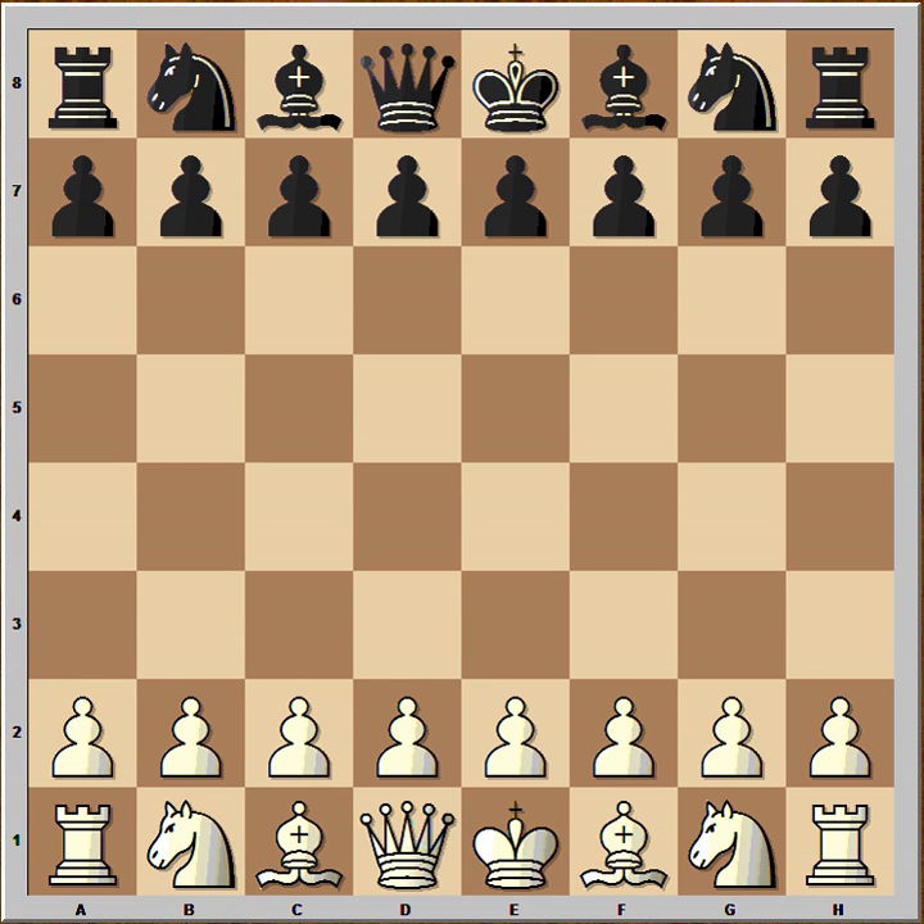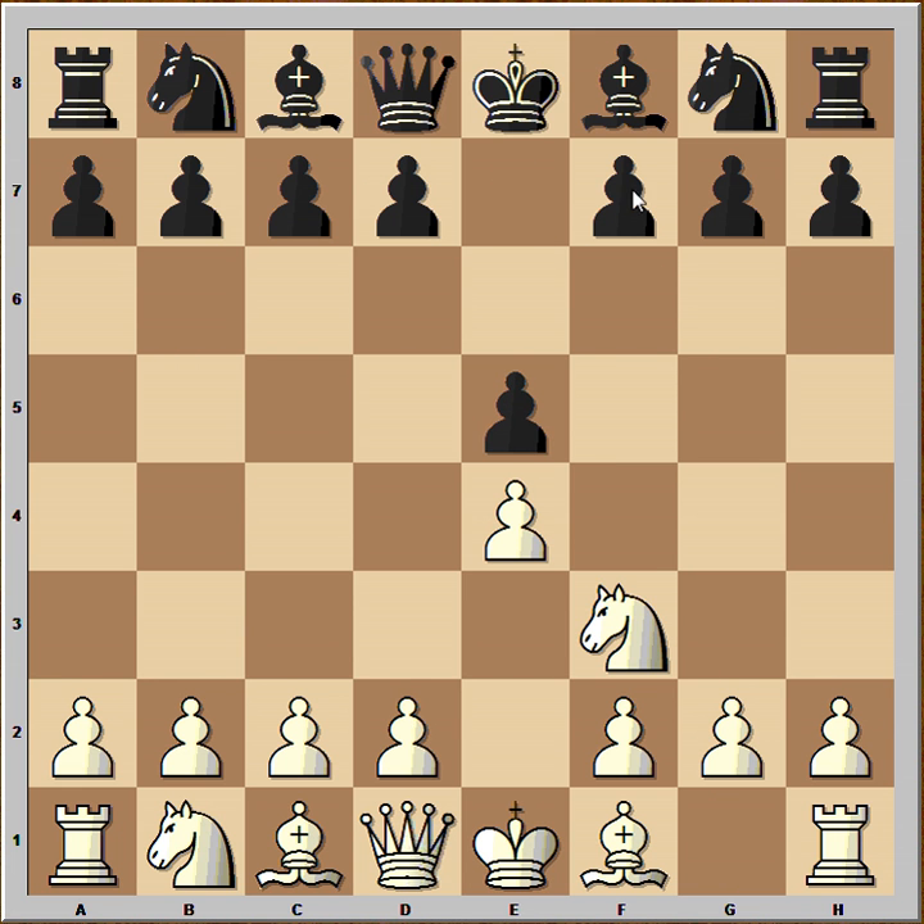Hi, this is Mato. In this video I will show you a very interesting game played by Grieco. The game was played in Rome in 1620. Grieco had white pieces and he started with e4, and in this game he is facing the Damiano defense. His opponent played f6, and we look at this opening as a beginner's opening.